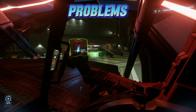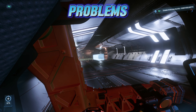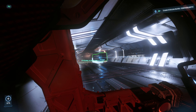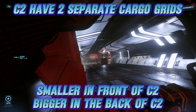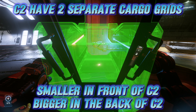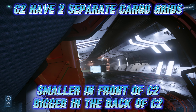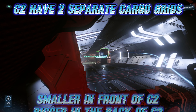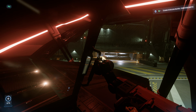What I'm showing you first is how you're not supposed to put the boxes in the front part of the C2. The C2 has two grids: a smaller one in front and a bigger one in the back. You can put 32 SU boxes on both of them, but you're not supposed to put 32 SU boxes in the front one, which is smaller. Now you're going to see why.